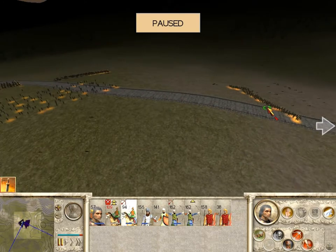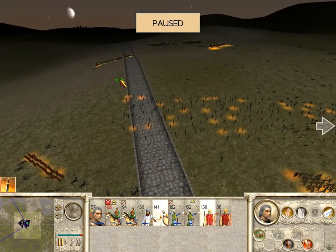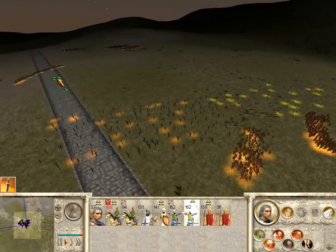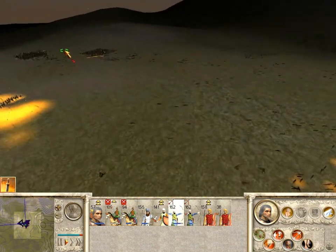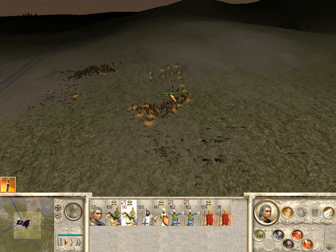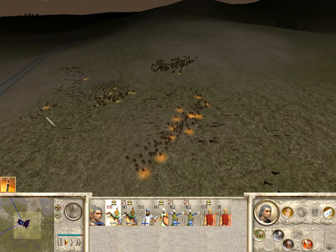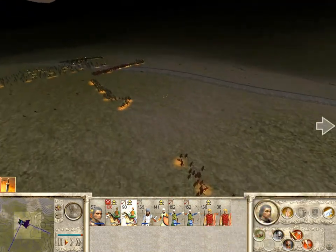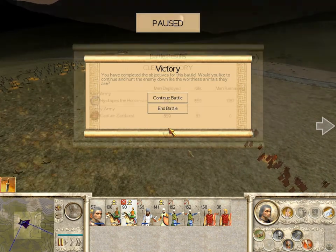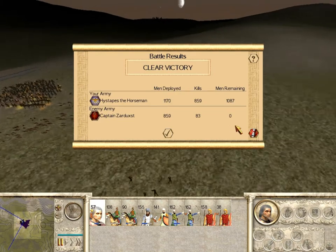Looks like the last bit of resistance — these Takabara have come to meet me. We're going to give them a welcoming party of some Sparabara and Takabara and bring my general around as well. Target them with my missile units. Some Sparabara caught my Asabari, but now they're broken, so we're going to just deal with them. They're shaking and that's the battle. That was a clear victory with 859 kills and 83 losses — for every one man they killed, I killed 10.